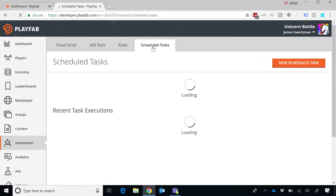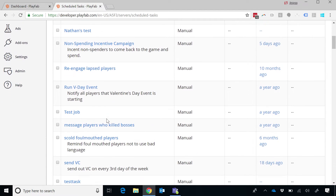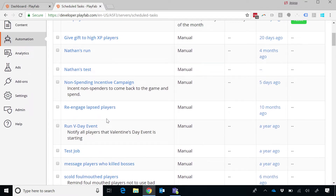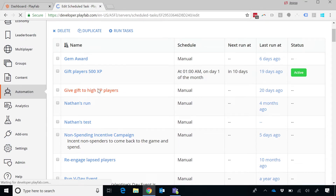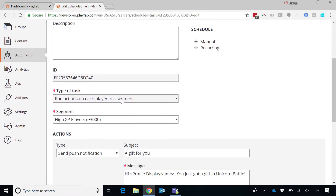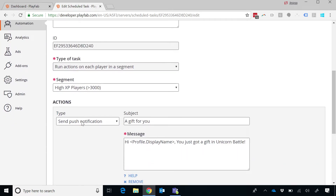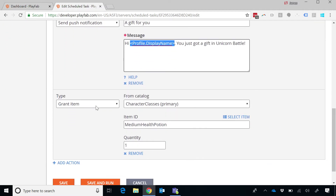Let's take a look at our task system. I've got this notion of giving a gift to my high XP players. It's going to be a task that runs an action on every player in a segment — the segment being those high XP players. I can do, for example, a push notification saying 'Hi [display name], you've just got a gift,' and I'm actually going to grant an item from the catalog to the player's inventory. So I'm both sending a message — a marketing task — and giving a gift into their inventory, which is a direct game backend task.